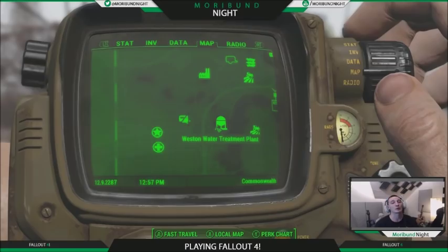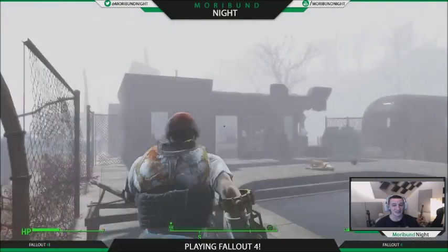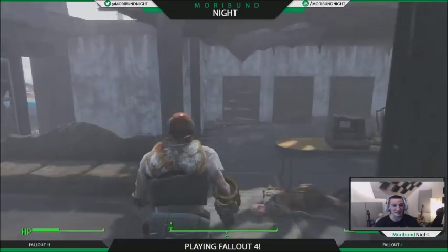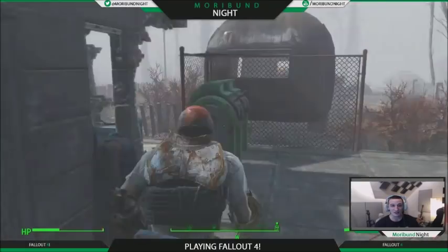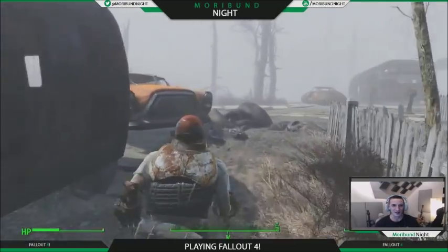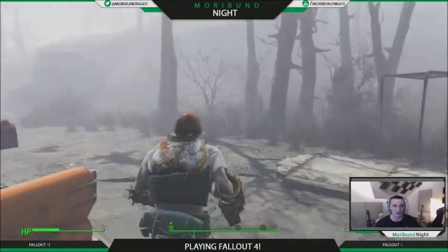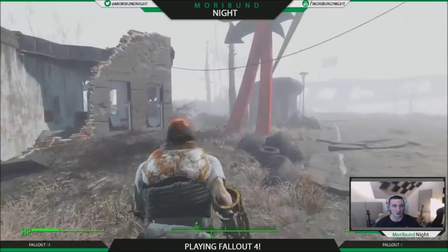Once we're there, we're going to have to find a key. There's going to be a key inside of the main office. The main office is over here — we can't get through that way, so we're going to go towards the main entrance and go inside.